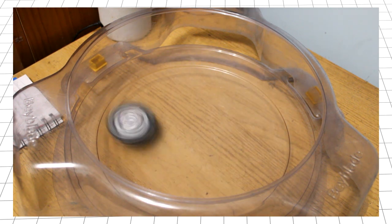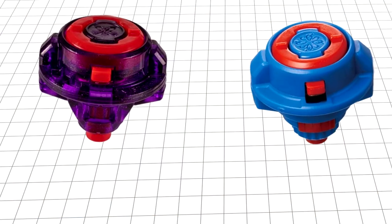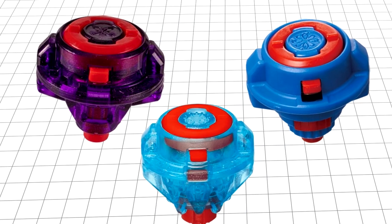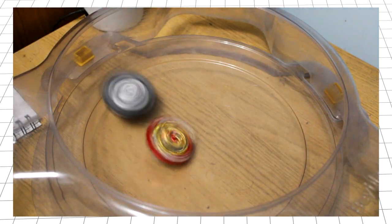Next up from the launch technique is what makes it work: friction. Attack types want to generate as much friction as possible, meaning the best attack type tips — such as Extreme, Quick, and to a lesser extent Evolution — all have their point of contact to the stadium made out of rubber. High friction tip means high speed and high knockout resistance, so long as it's touching the ground.